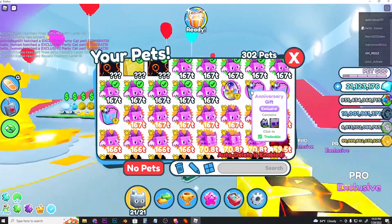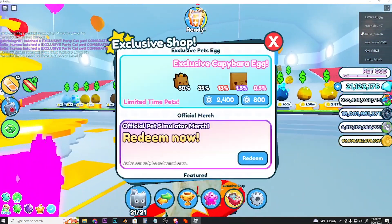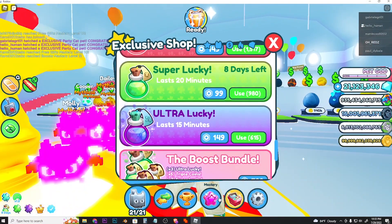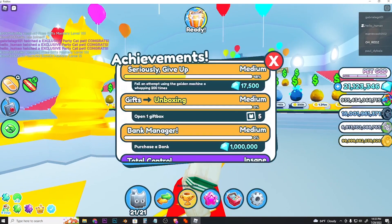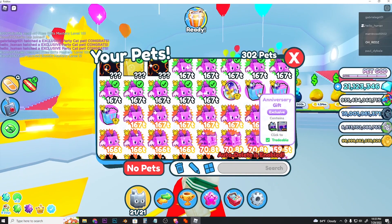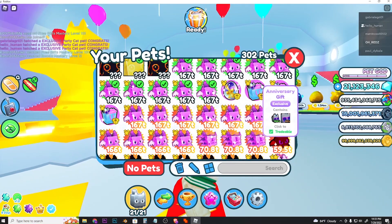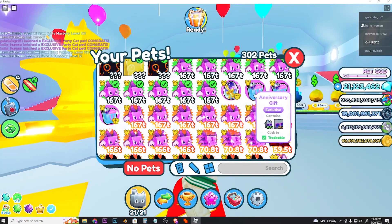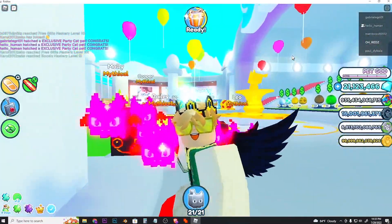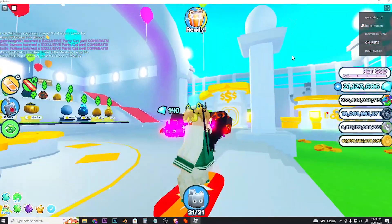Once you get a lot of these gifts you can go ahead and turn on your Ultra Lucky and Super Lucky boosts. You don't really need any game pass for getting more luck to hatch the huge pet — you just need to turn on those lucky boosts and open the gift. I wish you good luck on hatching the huge pet.